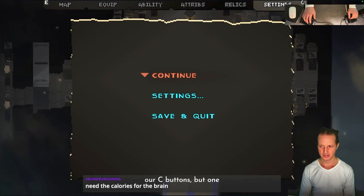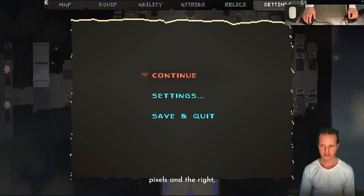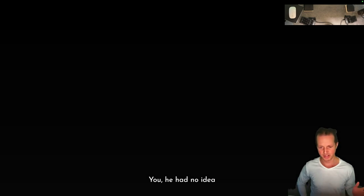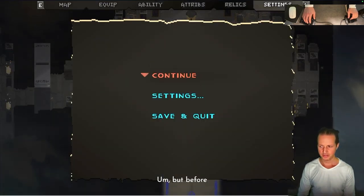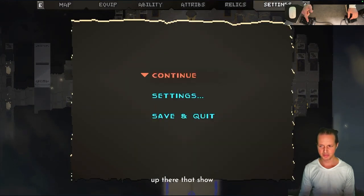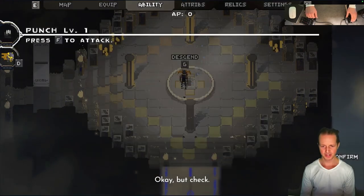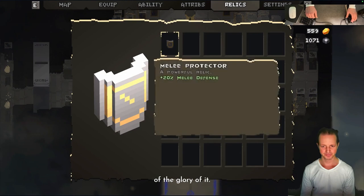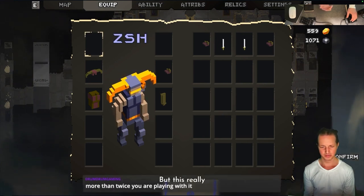We've got our E and C buttons but one is covered up and the other is almost covered, so we just need to move them a little left, right, and down — about four pixels down, eight pixels left, four pixels right. You've got six menus while playing the game and it was super confusing before with no tab system. Now with L and R you can cycle through, and there are nice little tabs showing you exactly where you are — map tab, equip tab, ability tab. You can go left and right. It's perfect, it's glorious! I love how it all worked out so quickly and easily.